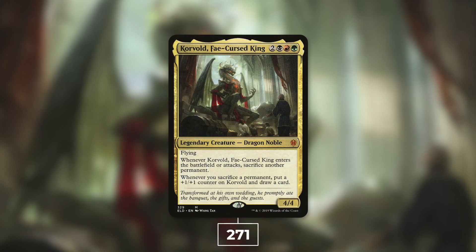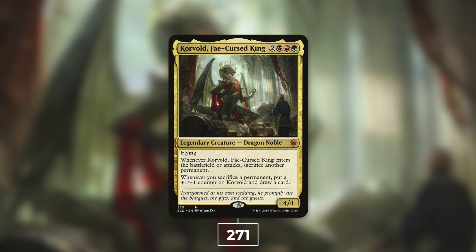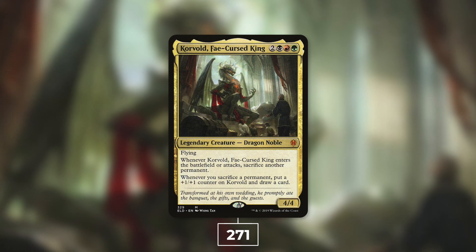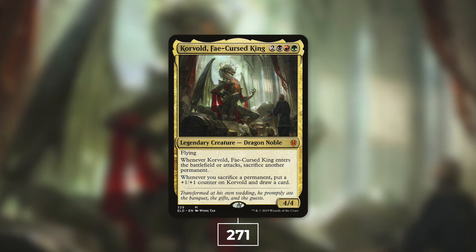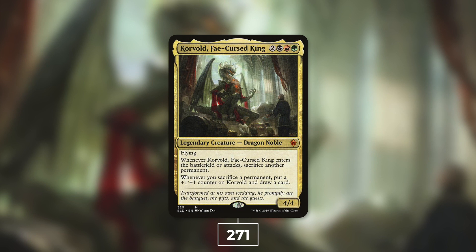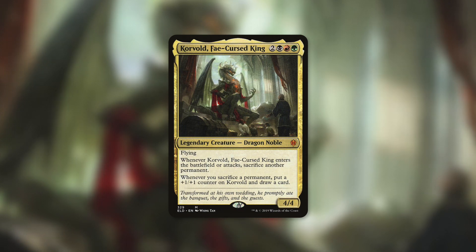Speaking of Dragons, next up at number 17 we've got Korvold, Fae-Cursed King — one of the most popular commanders for a long time since it came out in Throne of Eldraine. Over the past week it's got 271 decks. It's a 4/4 flying Dragon for two black red green: whenever it enters the battlefield or attacks, sacrifice another permanent, and whenever you sacrifice a permanent, put a +1/+1 counter on Korvold and draw a card. Typical builds are sacrifice, treasure, and aristocrats.